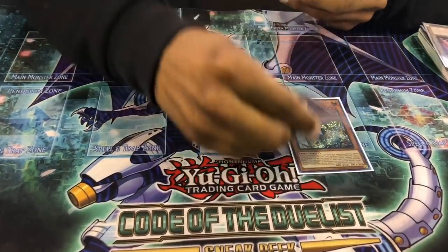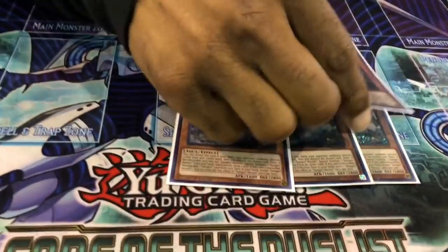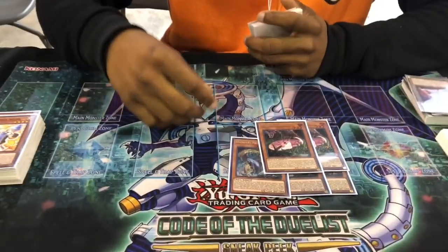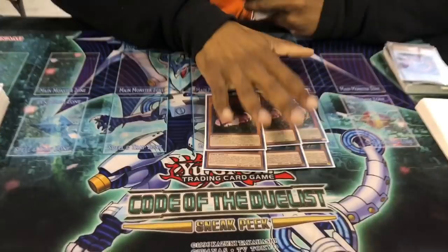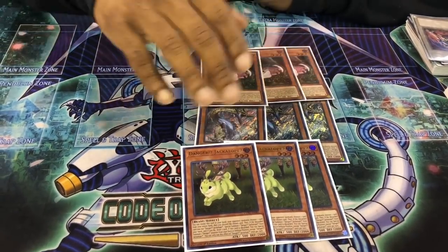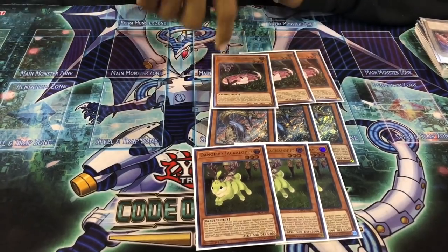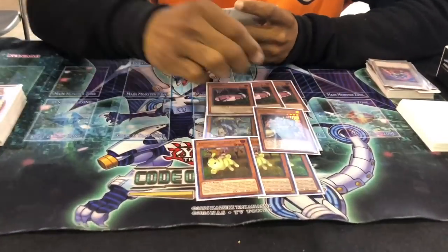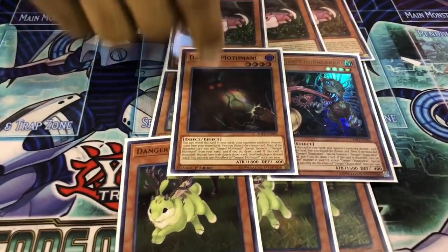Then for the danger lineup: three Nessies — super expensive card now, jumped to 70 bucks. Thank God I bought them for 30. Three snakes, three Jackalopes. You play those essentially because Surge makes it a monster no matter what, so you have continuous ways to go into Skull Jet and into your links. Then we played one Chupacabra and one Mothman. Mothman is just more draw power — Dark World Dealings, discard a card you don't need. And Chupacabra is reborn, so you can go into more links and keep feeding into it.